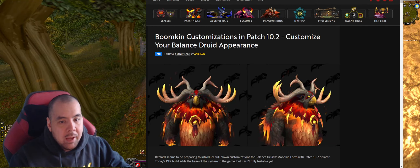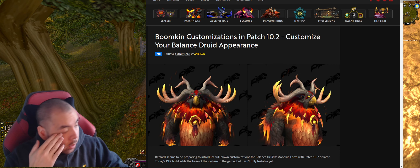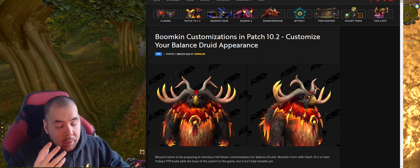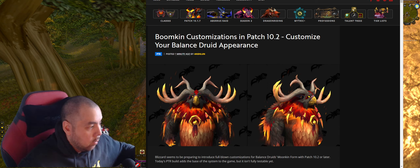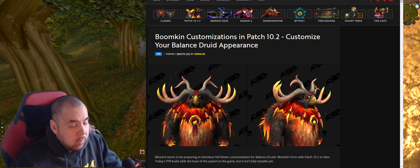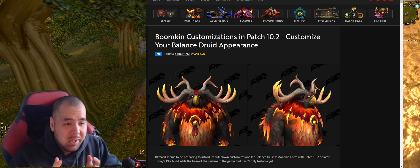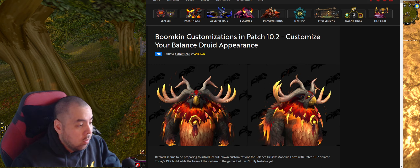What's up YouTube, boys and girls. Literally two minutes ago I saw a WoW news post in Discord pop up saying 'moonkin customizations' - I've been waiting for this. I've been playing since 2004 and moonkin - guardian druids, real druids - have had their forms, you can choose different forms, but moonkin hasn't changed since then.